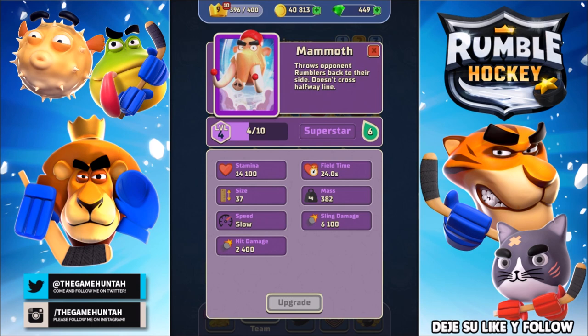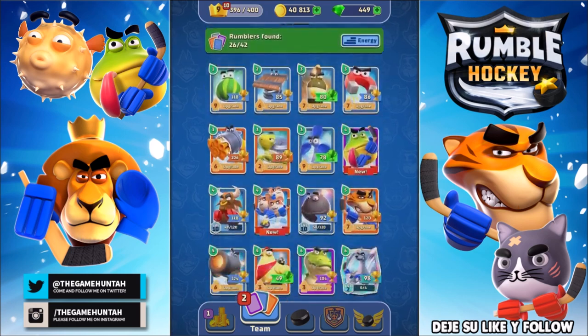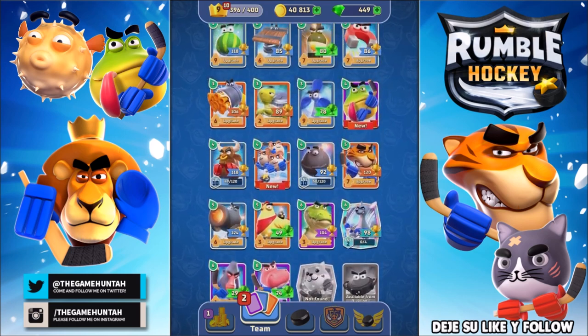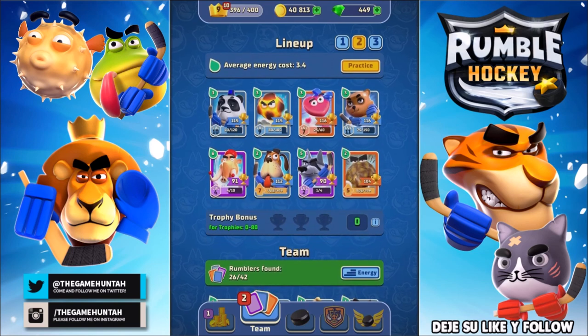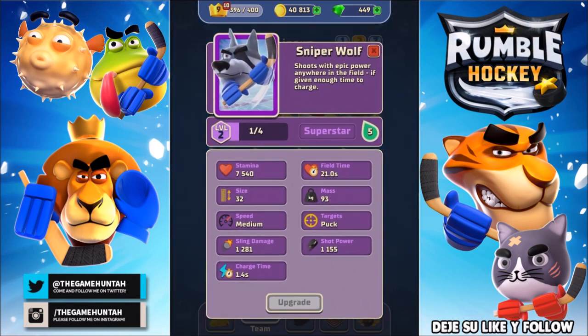Speed is slow, sliding damage 6,100, hit points 2,400. This is a level 4, which is a pretty decent level to start the game. It costs six energy. If you compare this one with the crocodile, the good thing about the Mahmood is that it stays in the middle, has more hit points, and can destroy the opponent super super fast. The only problem is it only stays in the midfield and doesn't cross the halfway line.